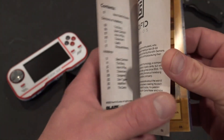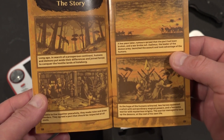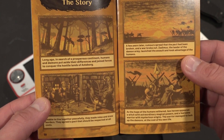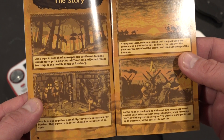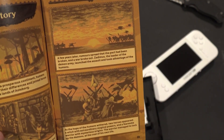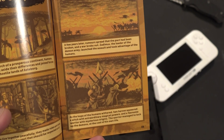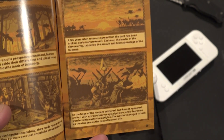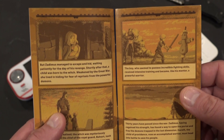Here's the story from the manual: Long ago, in search of a prosperous continent, humans and demons put aside their differences and joined forces to conquer the hostile lands of Asterberg. Unable to live together peacefully, they made rules and drew borders and agreed to a pact that should be respected at all costs. A few years later, rumors spread that the pact had been broken and a war broke out. Zadimus, the leader of the demon army, launched the assault. Two heroes appeared — a witch with extraordinary magical powers and a fearsome warrior with mysterious origins. The warrior managed to lock up the demons at the cost of his own life.